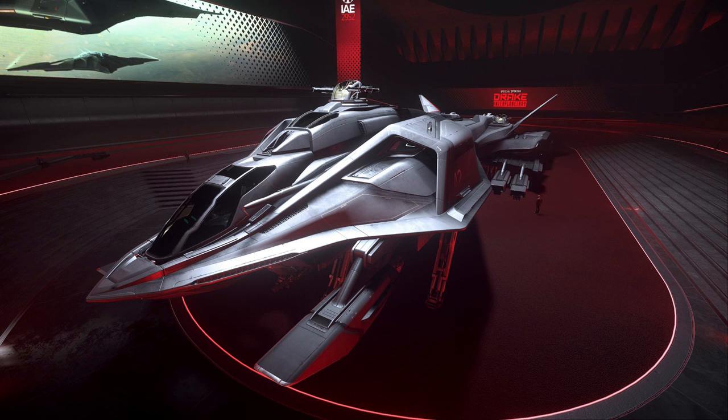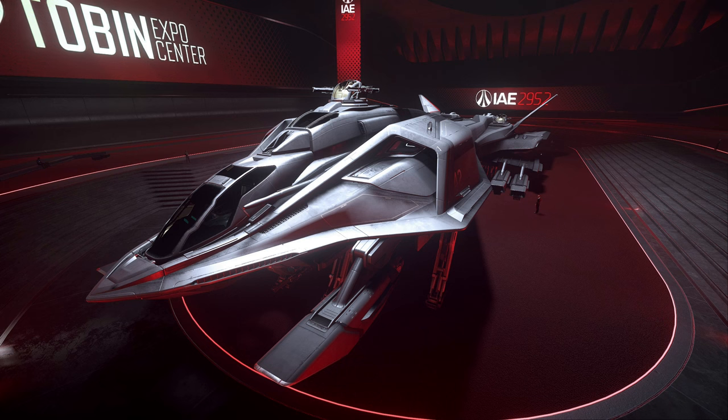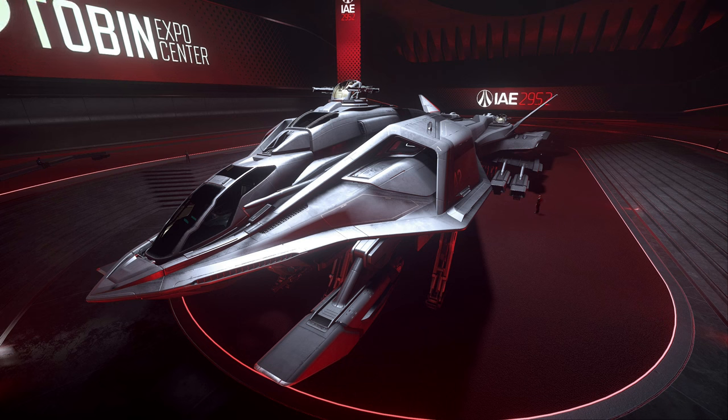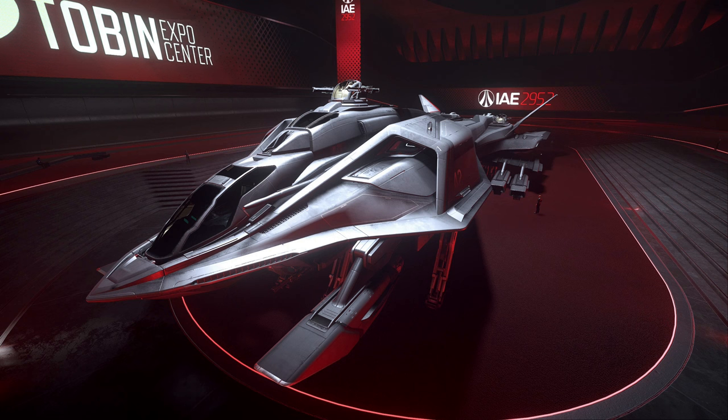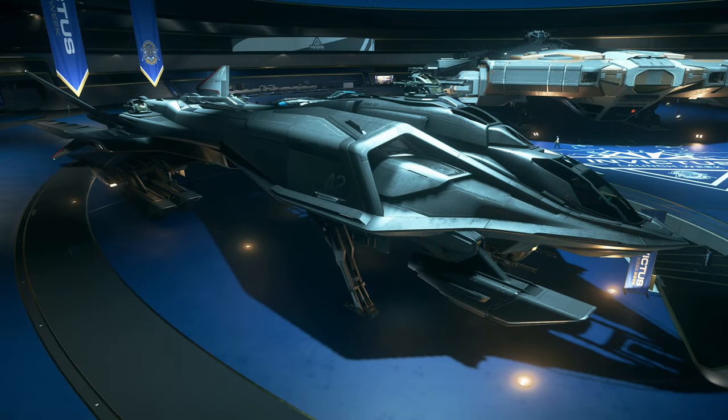With almost as many landing skids as torpedoes, the Aegis Retaliator — aka the Black Death — has been blowing up crap for the navy for almost as long as there has been crap to blow up. If your great great great grandfather had been bombed to death, there's a fair chance this was the ship that would have done it. Designed for the long haul, the twin bays hold enough ordnance to level a city, while the bounty of manned turrets means you'll have plenty of company on your way home.